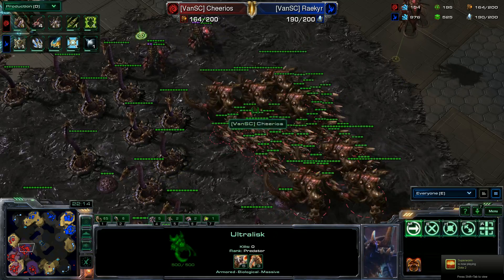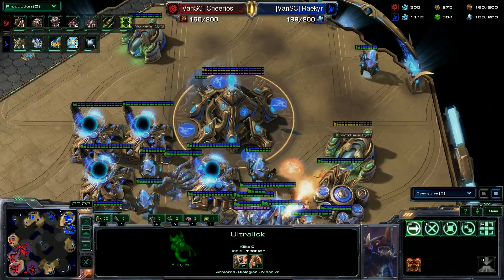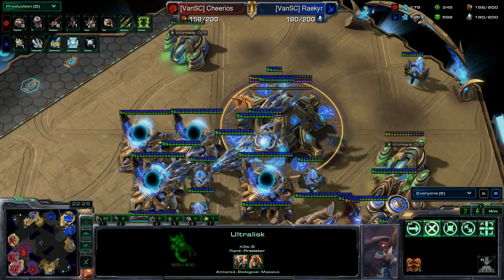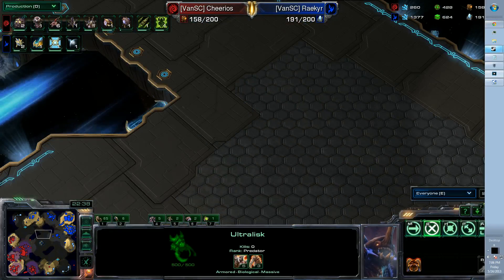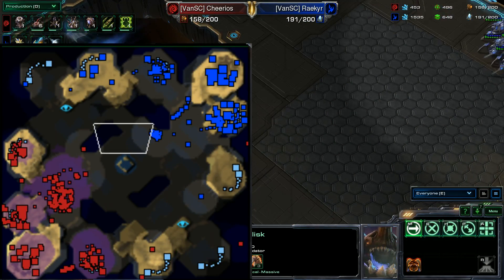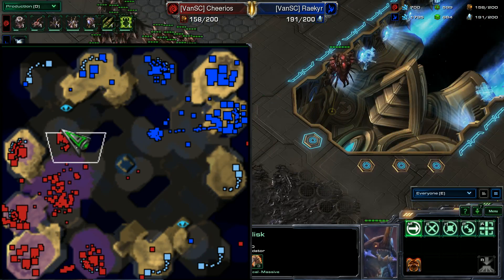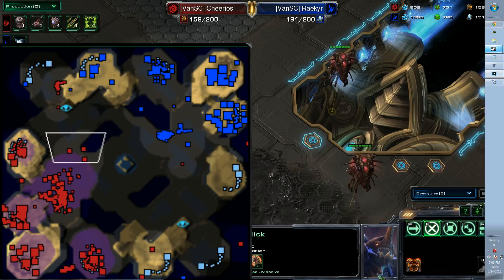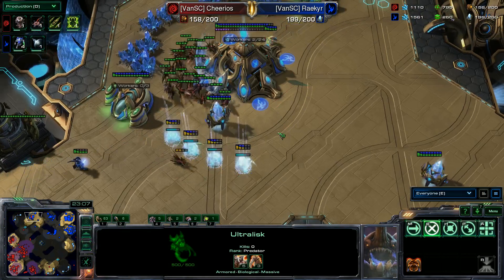Creep tumors being sprung out like candy. I'm not paying attention to the minimap — it would probably help if I was. Let's bring up the minimap enlargement. He might spot the proxy pylon up there. The run-by — I don't know when he actually spotted that, but he did. There's nothing up there. Zealots are being warped in. The army is moving up but I don't know if it'll be in time — the nexus is halfway down.